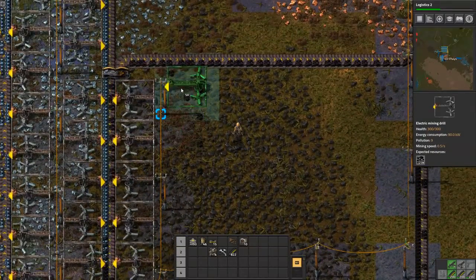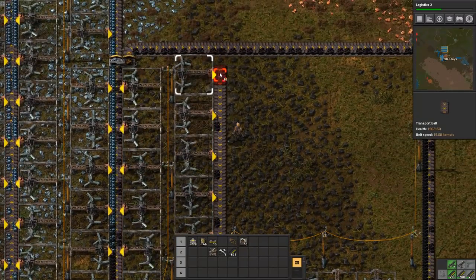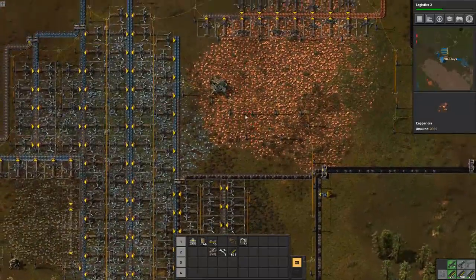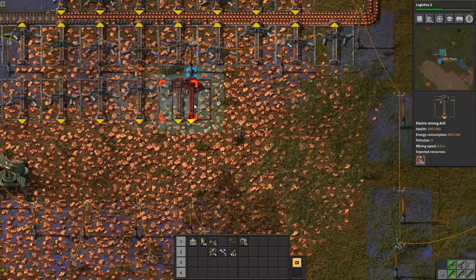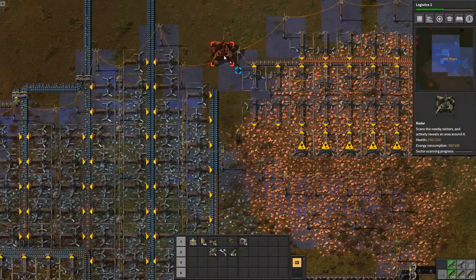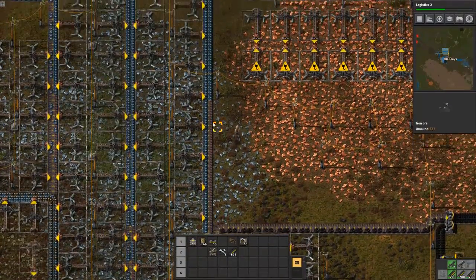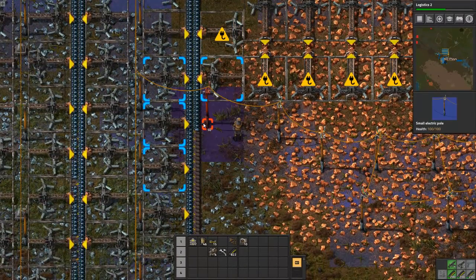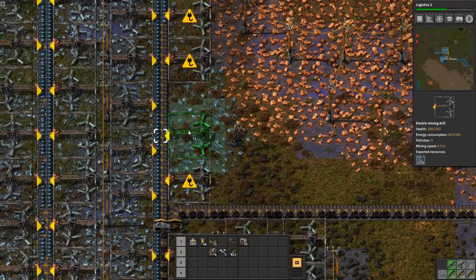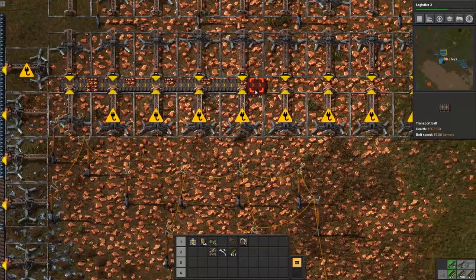Let's upgrade coal whilst we're here. I should make it neat but I'm not going to. We'll add another copper here whilst we're here. The radar doesn't need to be in the middle of the patch anymore - it's well defended over there. We're going to have the same thing here - we're going to have to filter out coal down there. That's a dedicated line of copper.